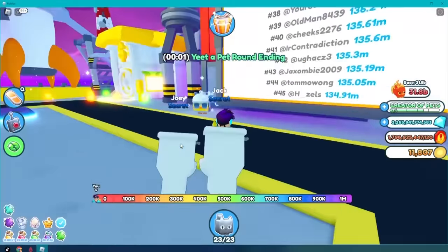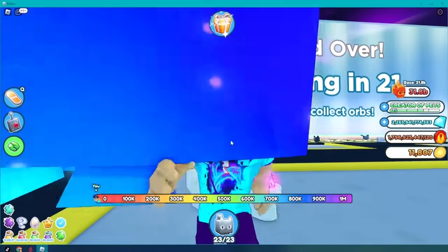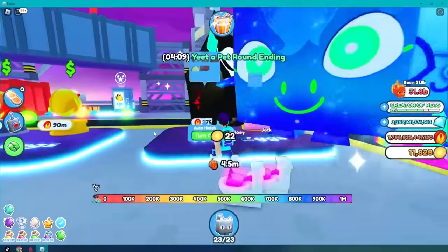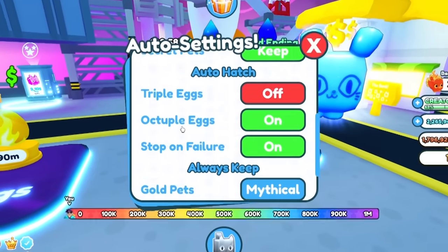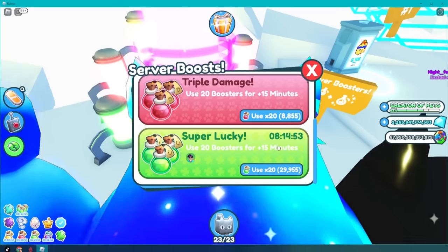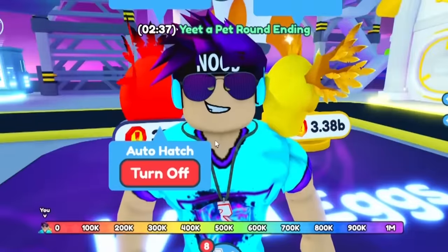Grind Yeet-a-Pet, get the coins, hopefully get lucky, and if you don't, hatch some pets — rinse and repeat. I know I'm going to be doing it for the next five hours or so. I'm going to be hatching this pet right here, but I'm only really interested in one: the secret pet. I'll take anything I can get. We'll throw on the luck — eight hours ought to do it. Stand right here and hatch forever. I'll update you in a little bit.